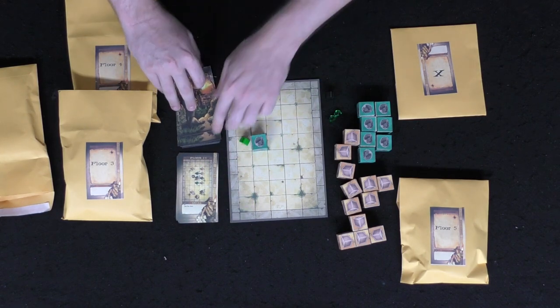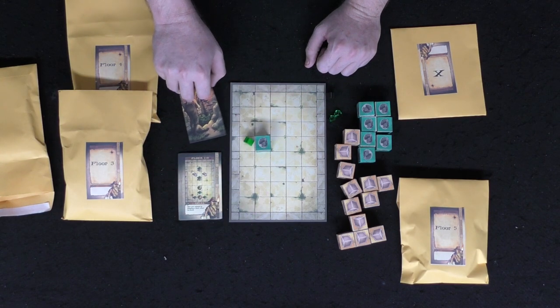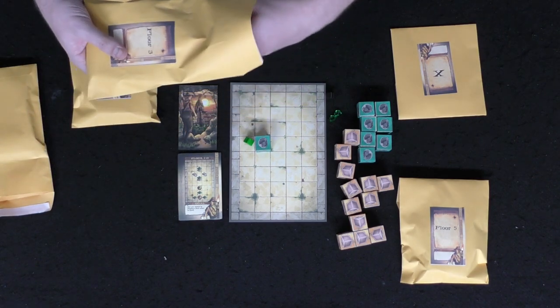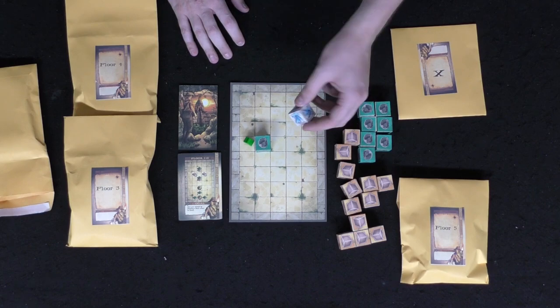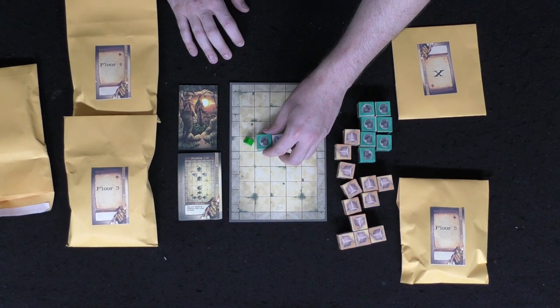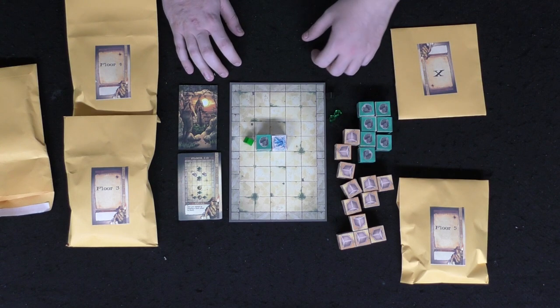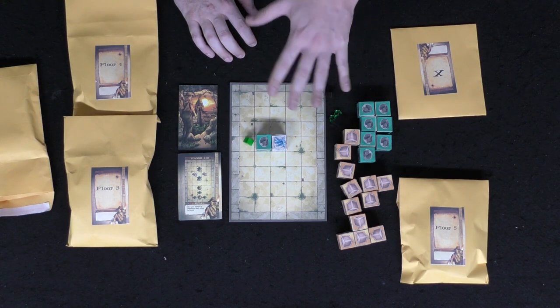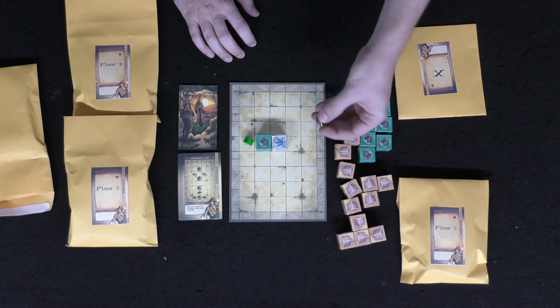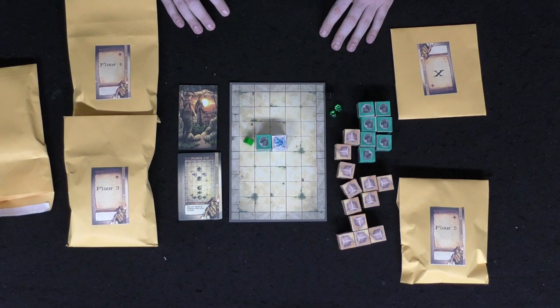After understanding the new block rules you proceed through another ten floors, gathering gems and eventually dropping a crate on your nemesis again on floor ten. Then you progress to the next scenario with yet another new block type — ice blocks — which will dramatically change how you push blocks along the board. The game has a light legacy style, introducing new block types each time you advance to a new floor set.